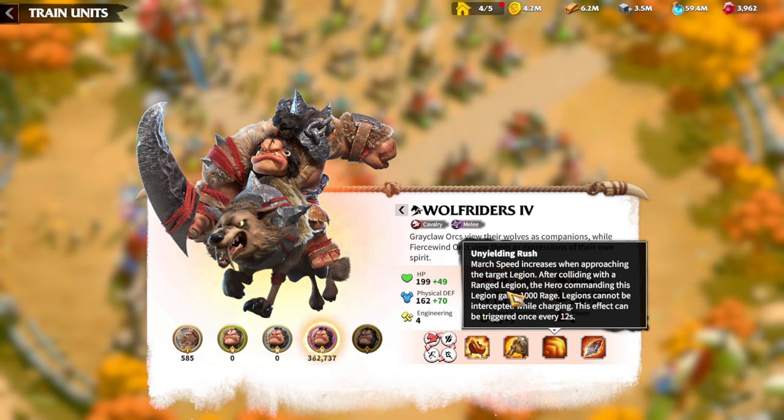The Underlying Rush march speed increases when approaching the target legion. After colliding with a ranged legion, the hero commanding this legion gains 1000 rage — which is an amazing additional buff for cavalry units. 1000 rage when attacking a ranged legion is amazing because when playing cavalry it's all about using your rage skill, as cavalry heroes deal skill damage. Legions cannot be intercepted while charging, and the effect can be triggered once every 11 seconds.